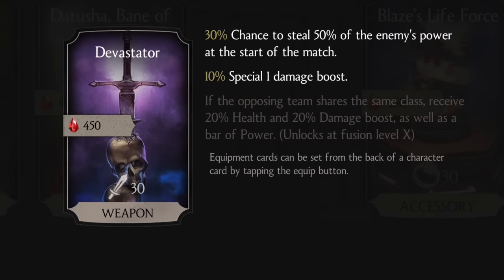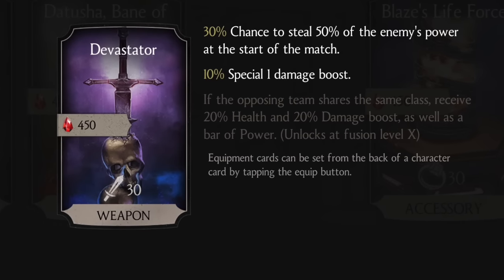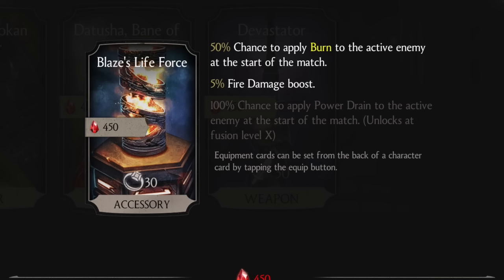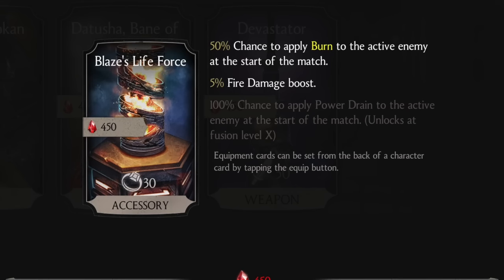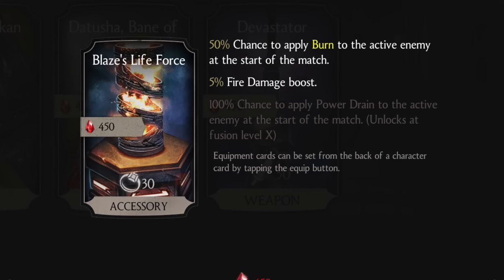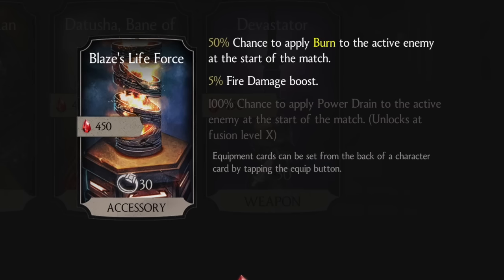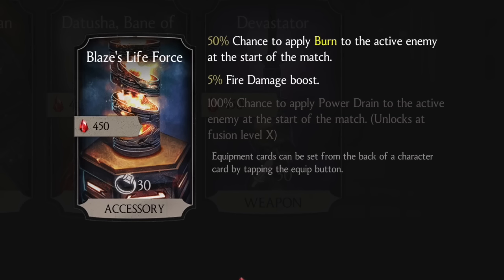That's a pretty impressive card, and I will be spending my blood rubies on that one. The next card is called Blaze's Life Force. It has a 50% chance to apply burn to the active enemy at the start of the match. I actually had this happen to me last night in Faction Wars — my Injustice Scorpion immediately caught fire right at the beginning of the match, and sure enough, they had a fully fused Blaze's Life Force.